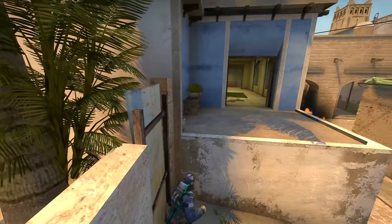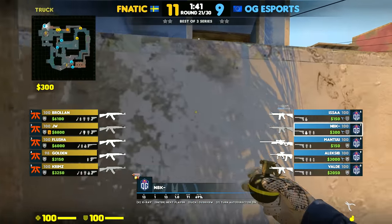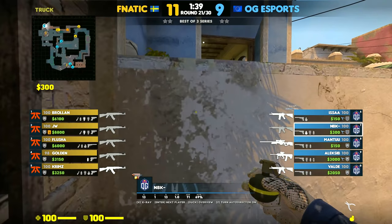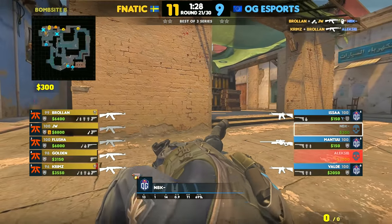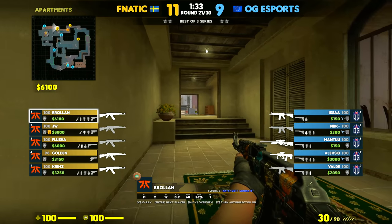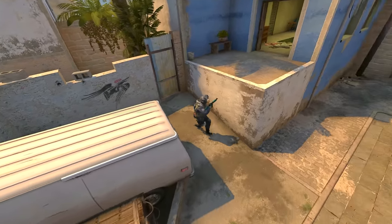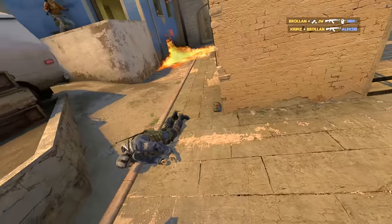Here's a bhop trick so you can safely spot anyone coming B apps. MBK positions himself to be able to see all the way back and is simply bhopping for info. But with bad timing, he gets caught off guard. This is just to show you Brolan's POV — even with MBK dying in this example, it's the bhop trick from his position that is generally very useful for spotting B apps.